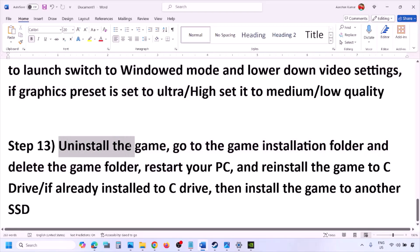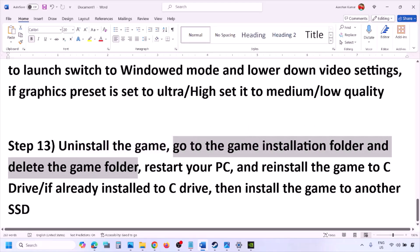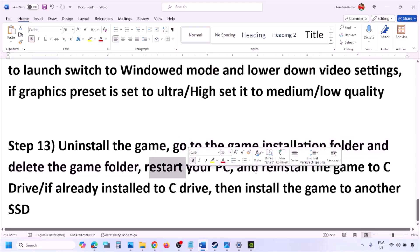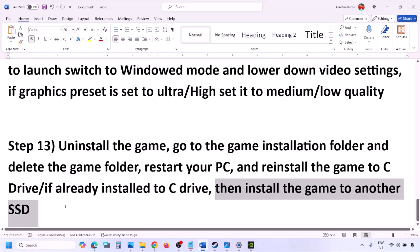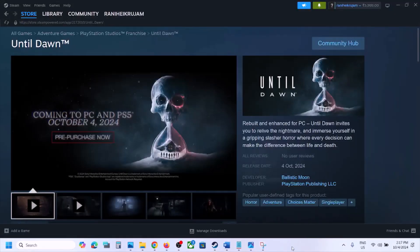The last step is to uninstall and reinstall the game. Go to Steam, right-click the game, and click Uninstall. After uninstalling, go to the game installation folder and delete the game folder, then restart your computer. Try installing the game to the C drive — if it was on another drive like D or E, or an external drive, install it to C instead. If it was already on C, try installing to another SSD and check. One of the steps in this video should help you run the game successfully. Thank you for watching — please like and subscribe.